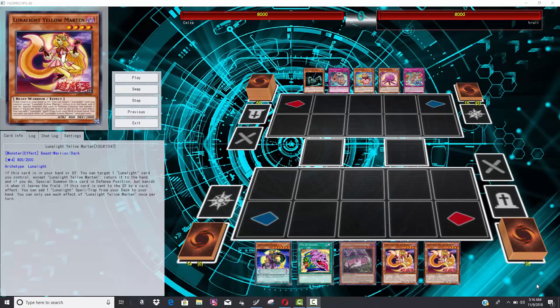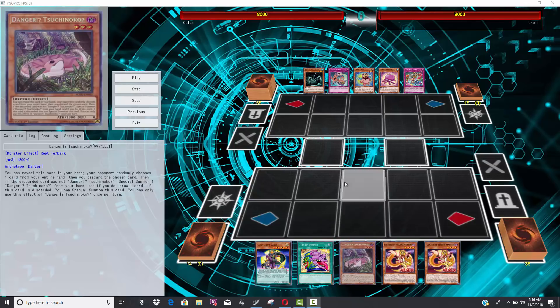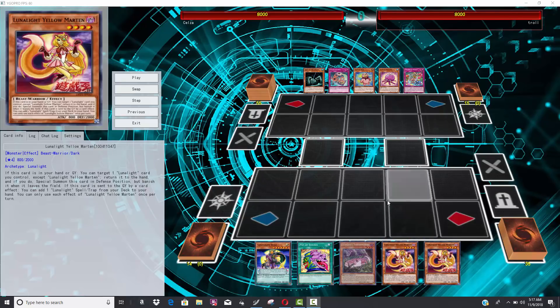I definitely think Lunalites can do that consistently now because the deck just got significantly better. Shout out to Belza — that's my boy playing in these duels. He's been experimenting with the danger archetype in Lunalites. After the new support it's so much better and more consistent, because a lot of the new Lunalite cards want to be sent to the graveyard, and dangers allow you to draw deeper into your deck and send cards like Yellow Martin to the graveyard.